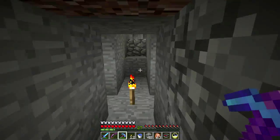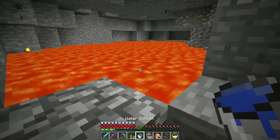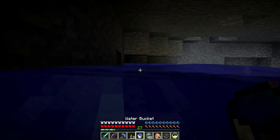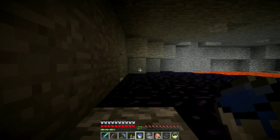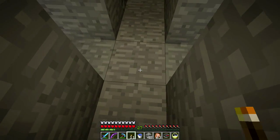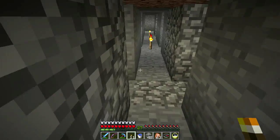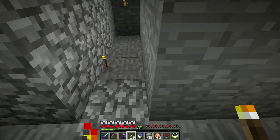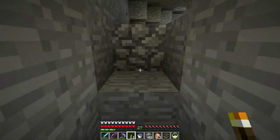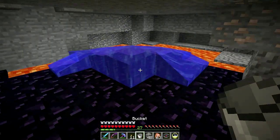And if you have a creeper explosion in the desert - like I had one earlier today, I was trying to get a zombie villager - when the sand falls in, it doesn't displace all the broken sand items upward. If you want them, you have to actually go digging down into the sand to get them now, which doesn't make any sense to me.